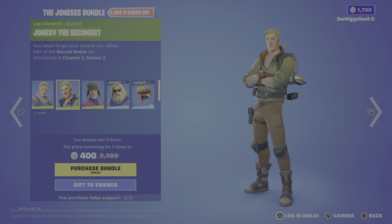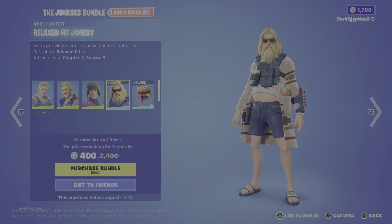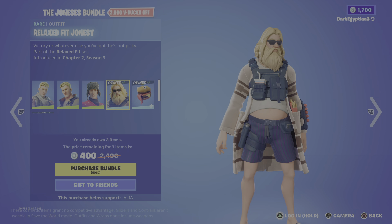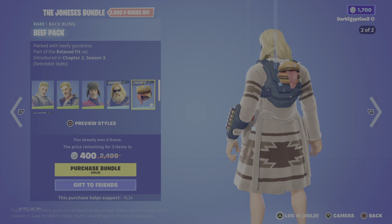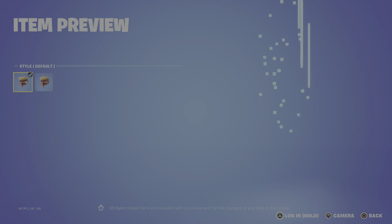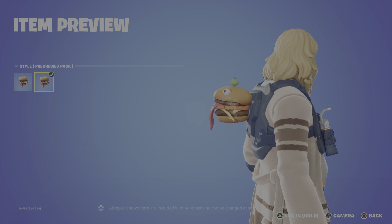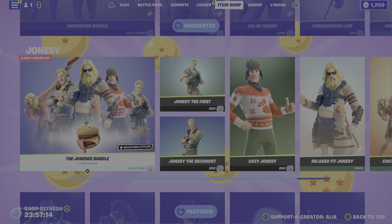Next is the Cozy Jonesy, which we had recently for Christmas — 'Toasty, cozy, and out for Coco' — part of the Coco Commando set, first introduced in Chapter 2 Season 5. Then we have the Relaxed Fit Jonesy, who literally looks like the Big Lebowski. His back bling is the Beef Pack — 'Packed with beefy goodness' — part of the Relaxed Fit set, first introduced in Chapter 2 Season 3. It has two styles: the default and the alternate Peachy Pack, where someone took a bite out of the left side.